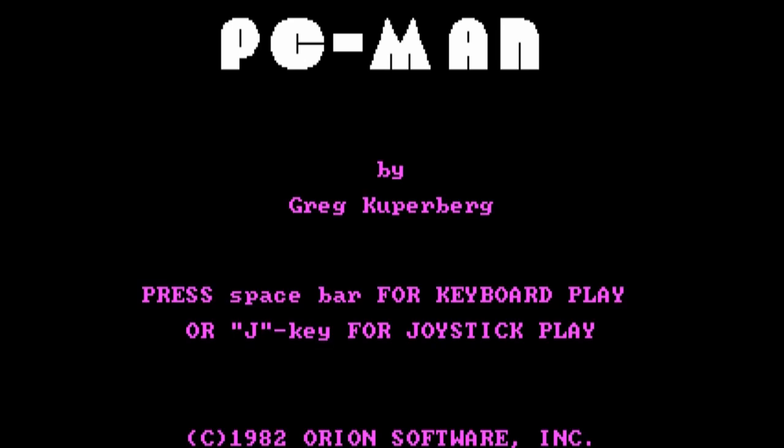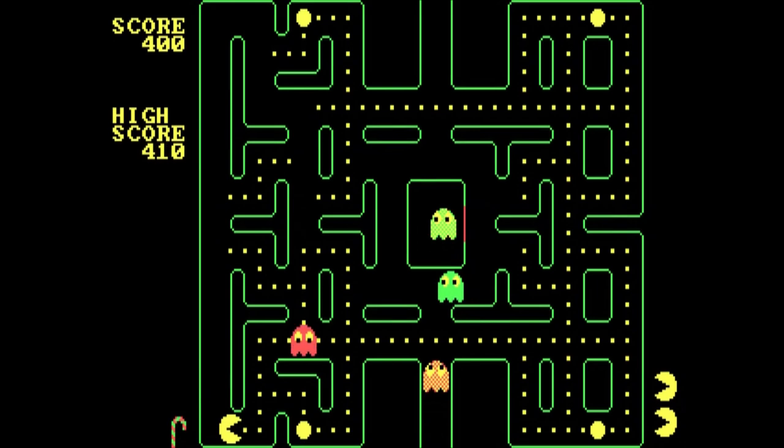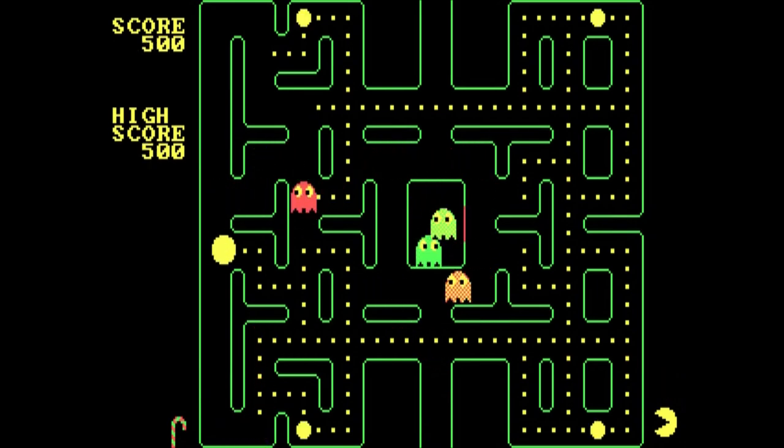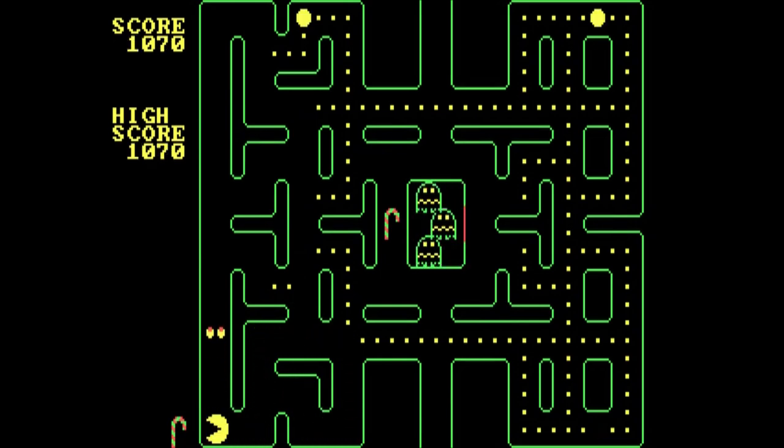Once it boots, you're promptly greeted with a logo and a PC speaker rendition of Entry of the Gladiators. Mr. Cooperberg lets you know what's up with his name front and center, and you're given the option to play with either a joystick or the keyboard. Choose the one you prefer to fondle, and the game begins right away with PC Man already moving. And with that surprisingly abrupt start, you'll note that although it's hard to mistake it for anything else, this isn't quite the same Pac-Man you may be familiar with.